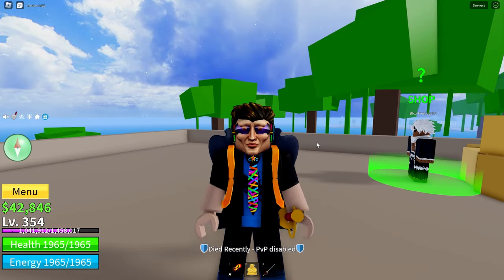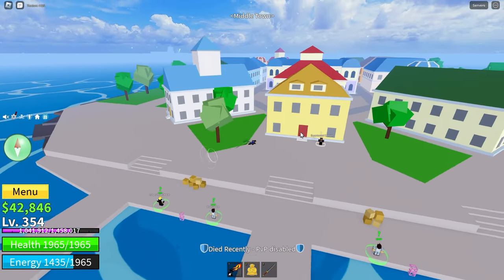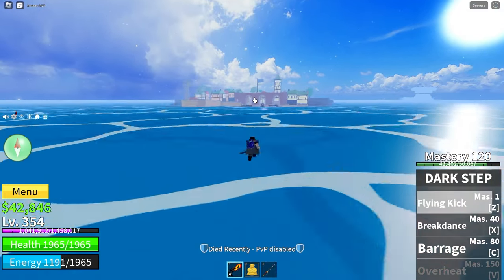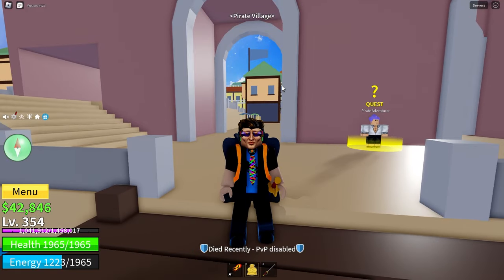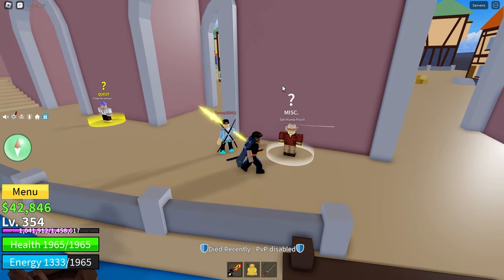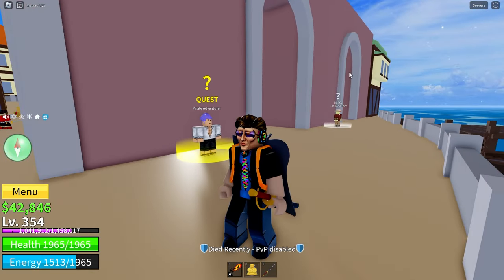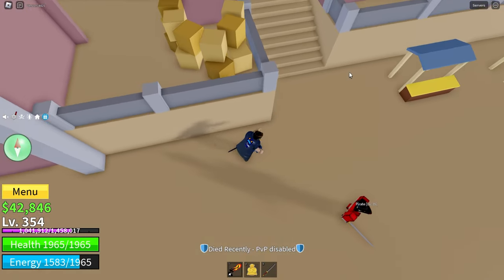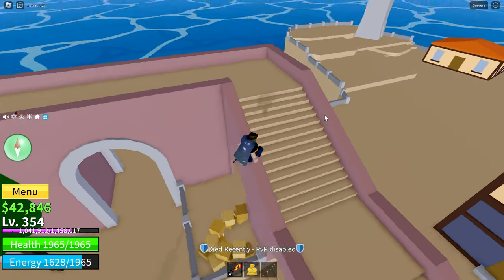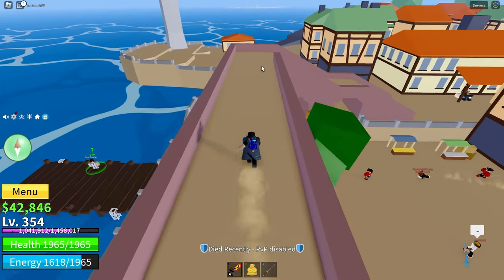So the first method is at the pirate village. I'm at the middle town right now and the pirate village is directly that way. You're going to want to come to the pirate village and maybe even set your home point here because of how many chests there are. Right behind these boxes is a diamond chest which gives you about 2,000 belly. You can also come up here and grab a gold chest.